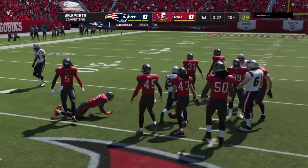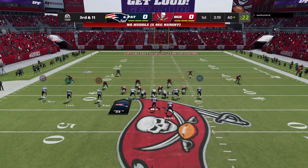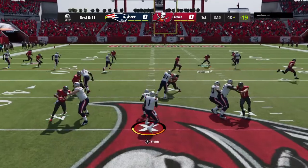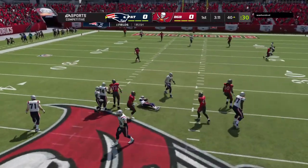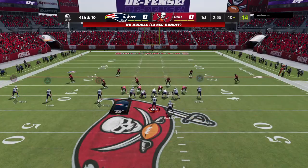He is met in his tracks behind the line of scrimmage. Fields sliding out of the pocket — no sack. He gets back to the line of scrimmage, but it will still bring up a fourth down.